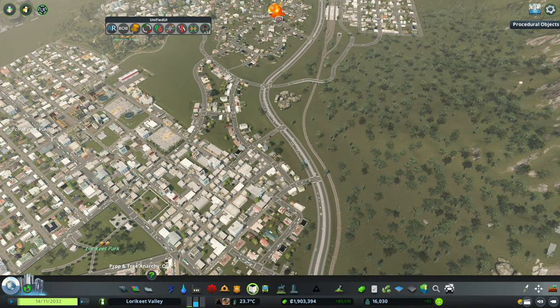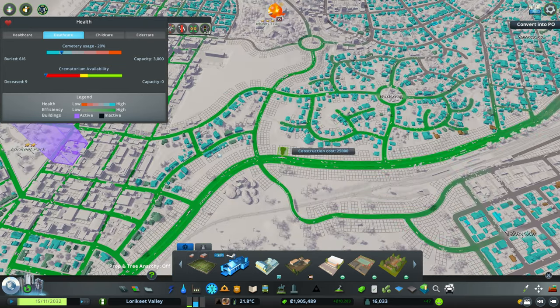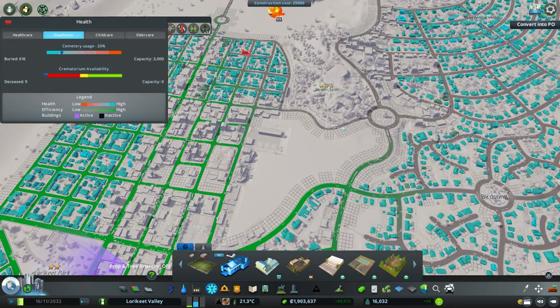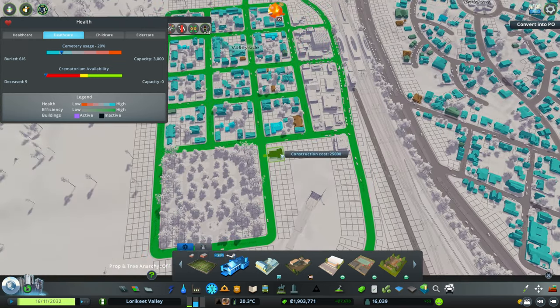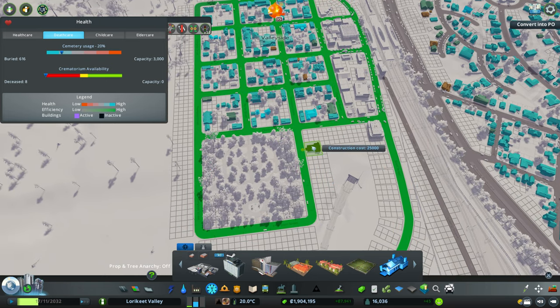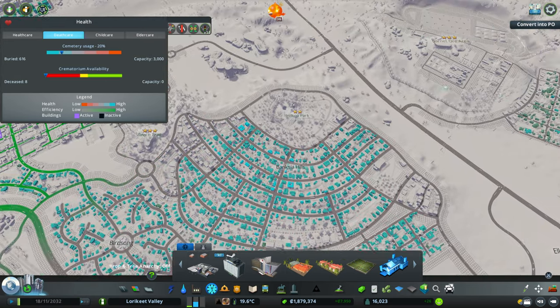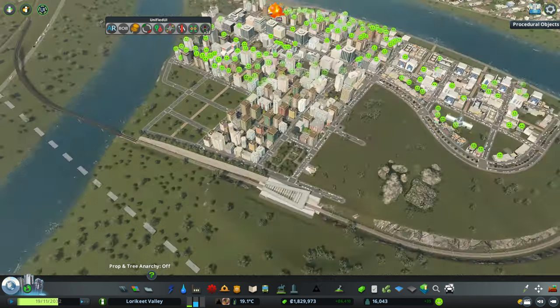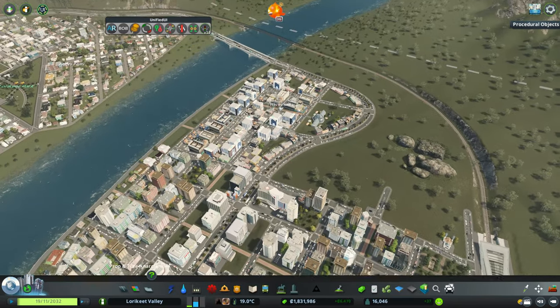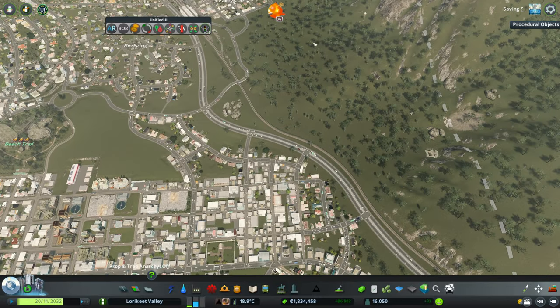Another thing we unlocked in our last episode that we hadn't had a chance to look at yet was crematoriums. Our cemeteries are fairly slowly filling up - in fact I think we've only got the one anyway. So we probably need to get some crematorium uses in, and it probably makes sense for us to have one near this lovely park. We'll slot one in there and get a few around the place as well. Apparently they're all being built next to parks - oh well, it's fine. We've got three down, which is a fairly good start. That will allow us to handle any death waves that might come our way a little bit further down the line.